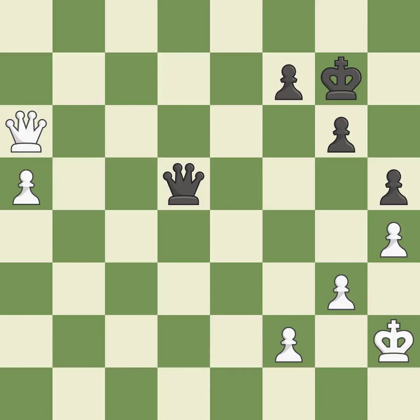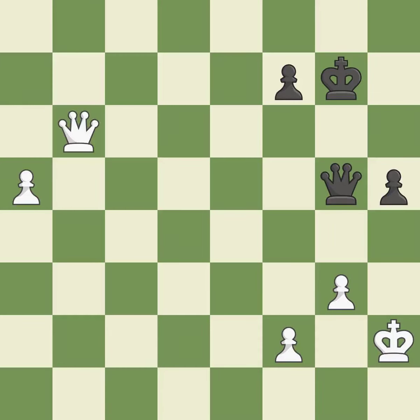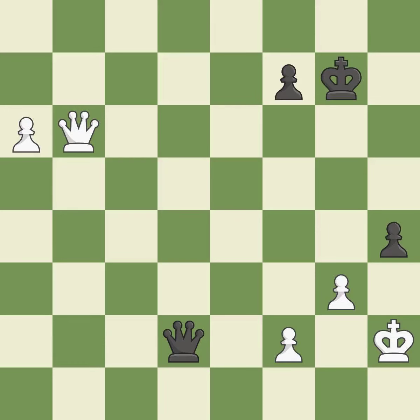This overlooks a more effective approach to sidestep the opposing queen's check — incorrect. The best choice is this one — ideal. It is a fair deal after all captures — ideal. Backs off — ideal. A passing pawn could be promoted as a result of this. The adversary may promote a passed pawn — incorrect. A passed pawn is pushed by this — ideal.